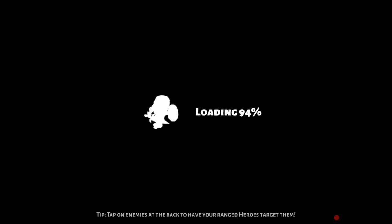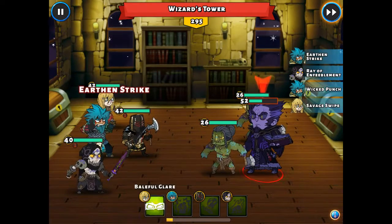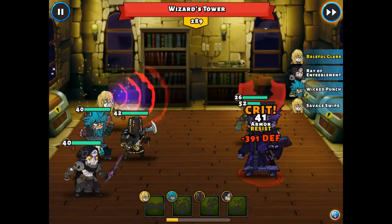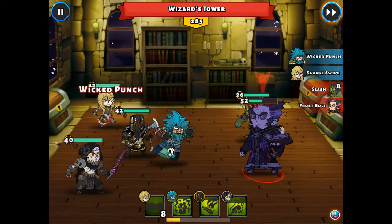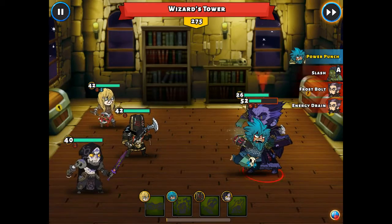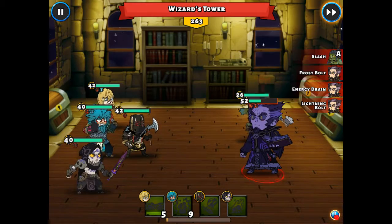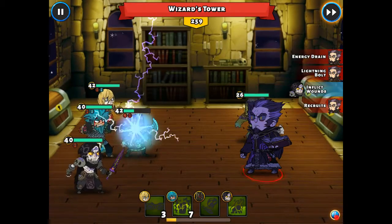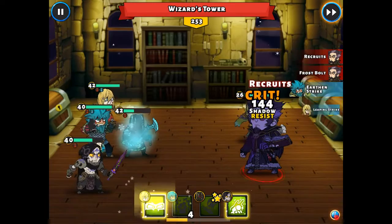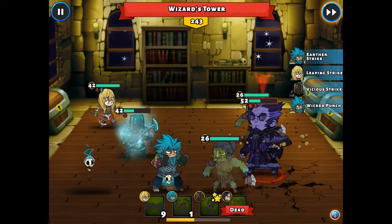Another change worth noting: the druid got a small tweak — the entangle cooldown is now faster, so for those using the offensive build on your druid that's a nice little boost. They also added aesthetic skins for your heroes, which I haven't checked out yet. They are graphical only and paid-only right now, though they might eventually come out through events. If you want to make your heroes look fancy for a couple of bucks, you can do that now.